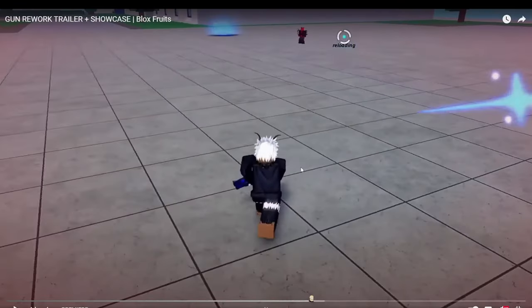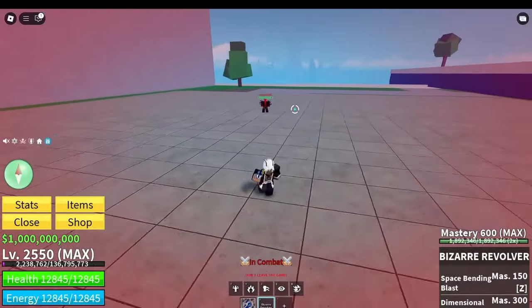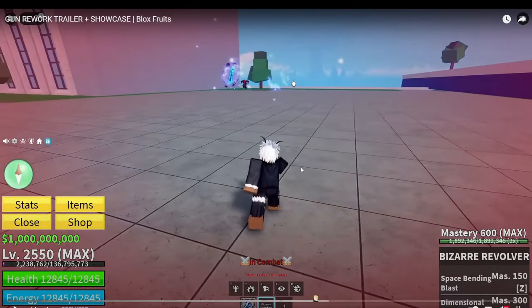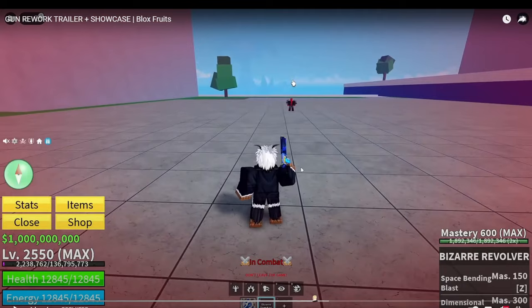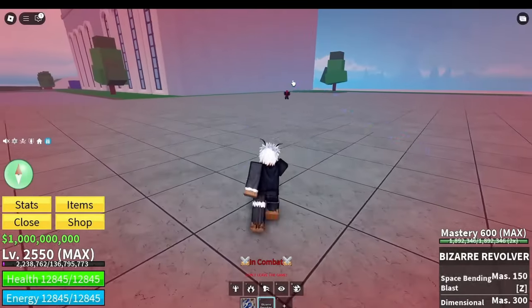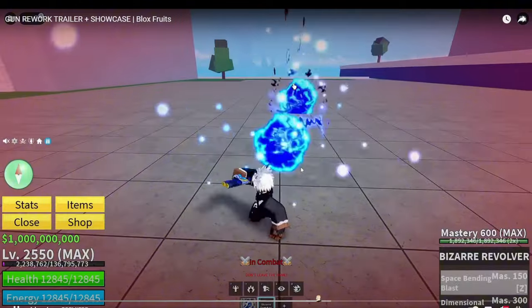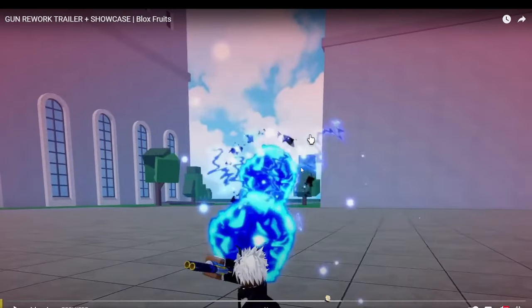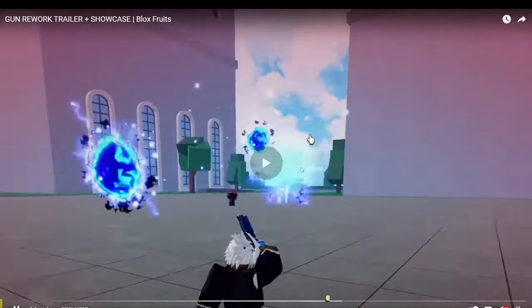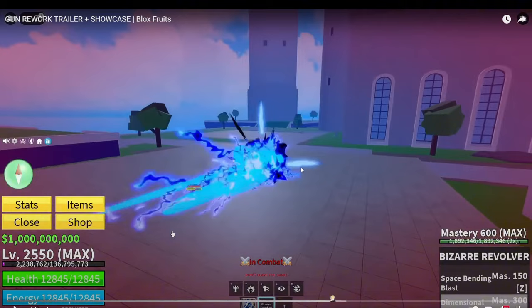A lot of the guns have gimmicks with their M1s. Your third shot is gonna be better. It auto-targets - right, because bizarre rifle already auto-aimed. This auto-aims too, it's called 'space bending blast' - it's gonna break the laws of reality! It fires into one portal and then from that portal it auto-aims onto them. That's sick. That's a pretty impressive range for auto-targeting. It really gives you a lot of leeway with your aiming.